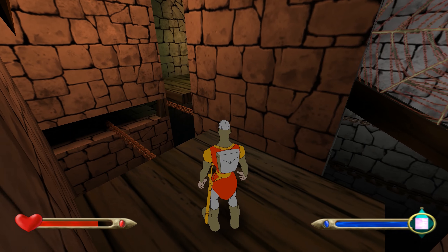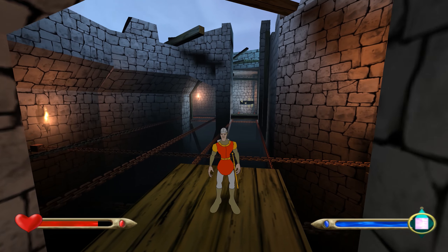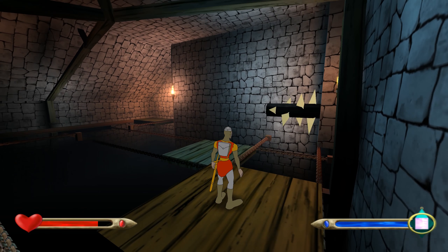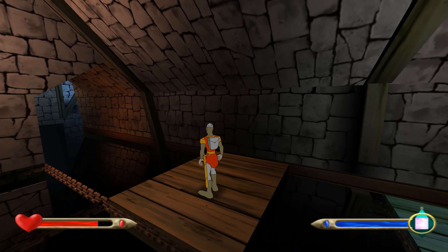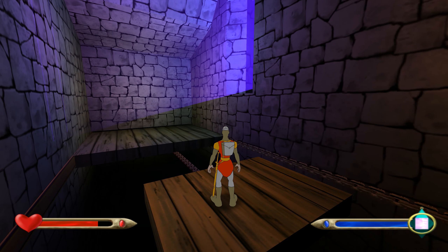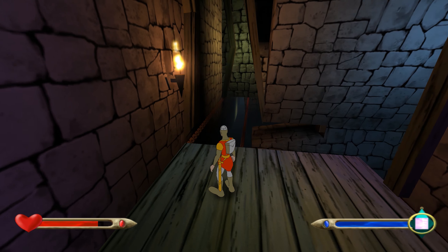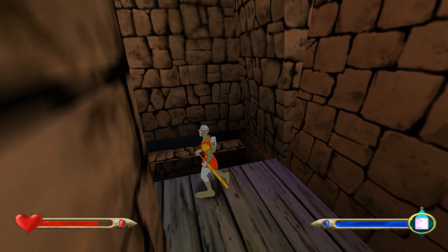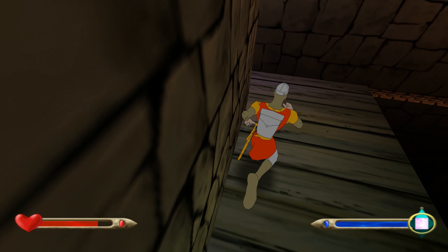There are a few treasures hidden in this level. We've already got a bag of gold and a diamond, but there are a few others to collect as we go through. In this area there is a bag of gold to collect — it's actually quite sneaky because it's quite dark in here, and in the shadows it's actually quite difficult to see.